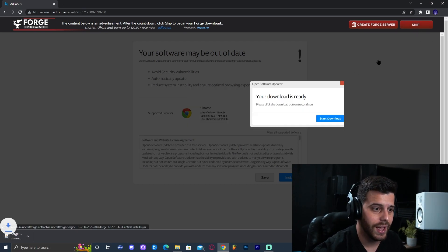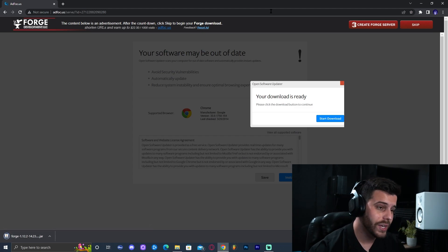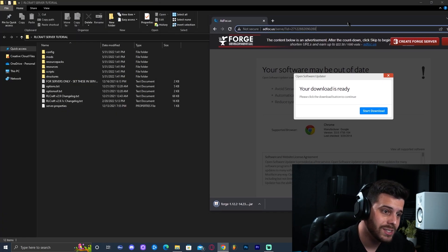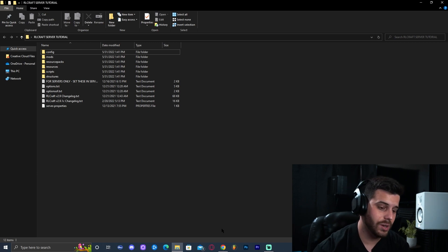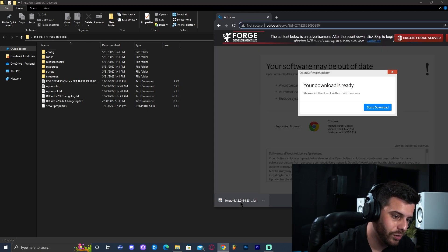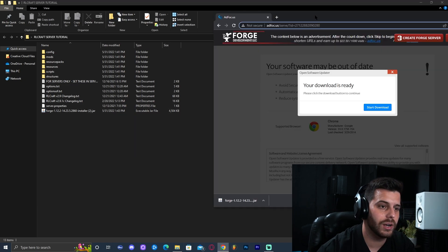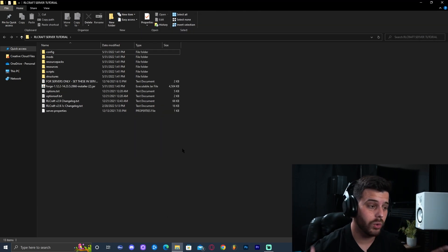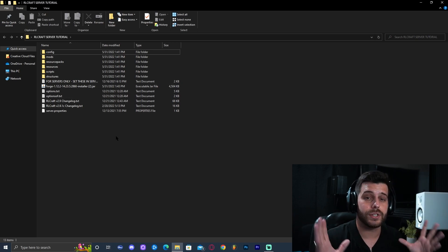Click Skip and that will immediately start the download of Forge 1.12.2. We're going to drop this into the server folder — not the desktop, into the folder. There we go, we have the installer right there. We can close the website. Now, in order to run Forge 1.12.2 you need Java 8. There's a chance you have a newer version like Java 17 or Java 18.